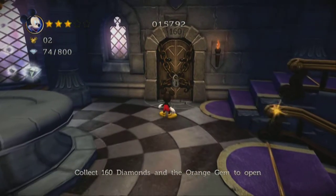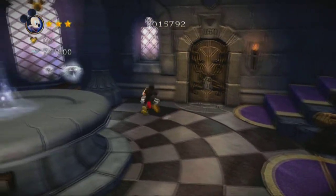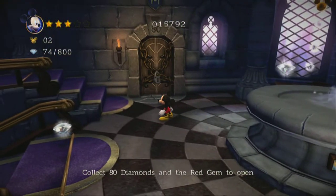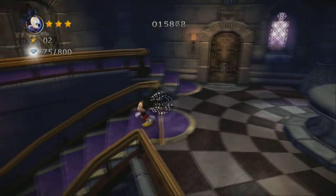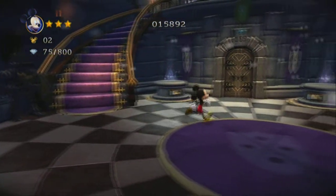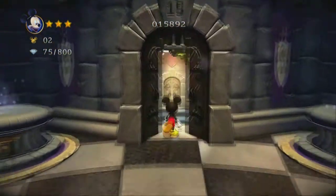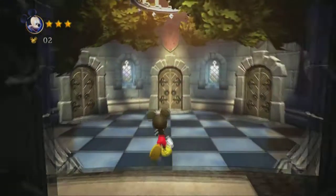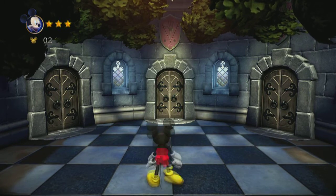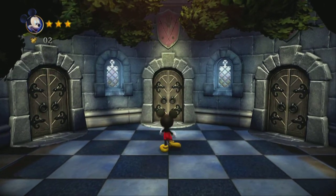You'll notice up here we have a door for 160 gems — it also requires the orange gem to open, as you can see at the bottom of the screen. This one requires 80 and the red gem, which we already have. I want to head back down to the bottom and show you a couple of levels to show you why I think this is something you might want to check out. This is the first set of levels — I'm actually going to go into the second one to show it off.